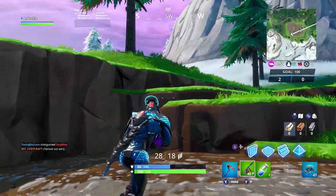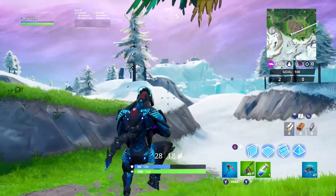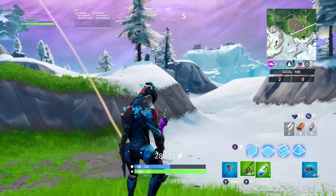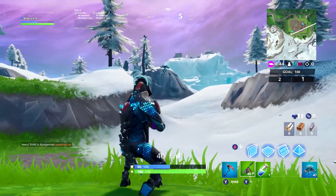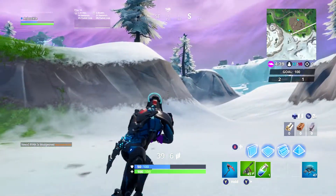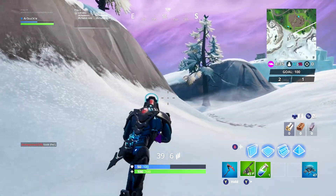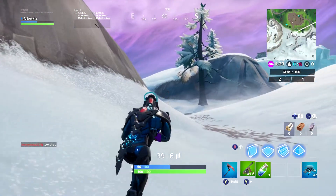One thing you can do — if you can manage to land right next to a tree — is knock it down, build up, fall, and take a little bit of damage. The chances are everyone else that lands isn't going to be able to grab the apples either. So if there are too many people and you're worried about not getting five, grab some materials, build up, jump down, hurt yourself, and then you can be the only one to take the apples.